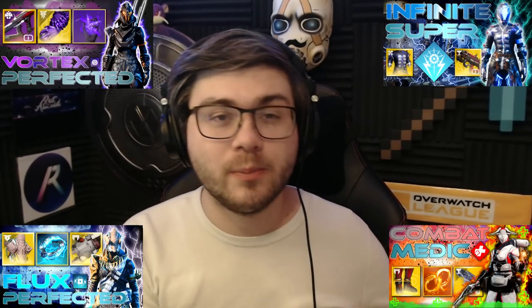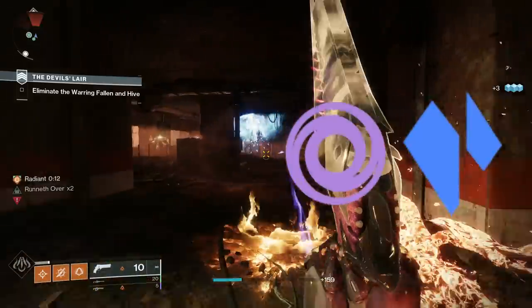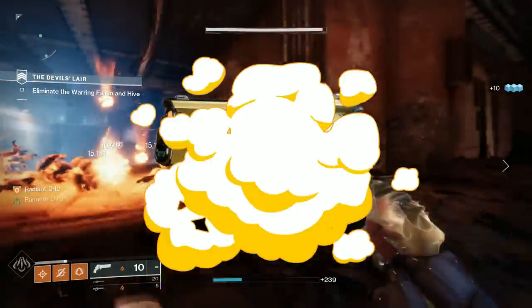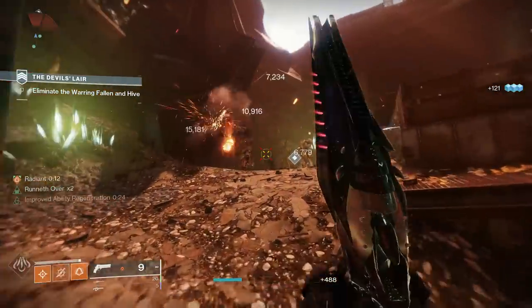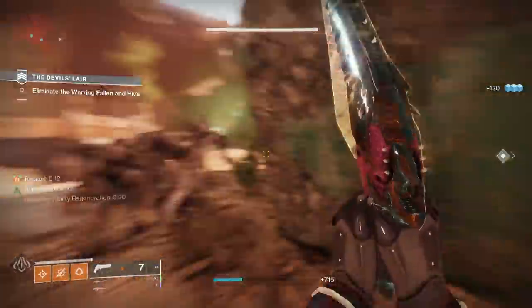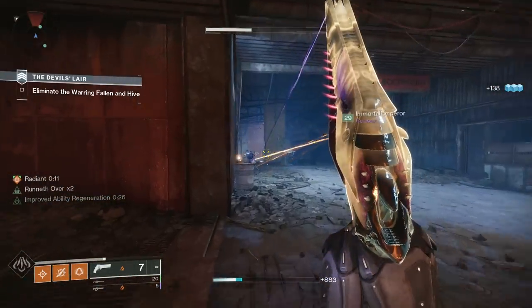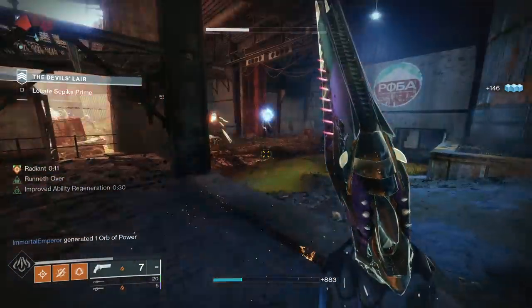In this video I want to take a step away from the builds and go over a lot of weapons that pair extremely well with every single build in the game. With every single subclass having its 3.0 updates, energy weapons are by far the best primary weapons to take on any of these classes, and kinetic weapons are falling behind. Not only do energy weapons have unique benefits when paired with the right subclass, but many come with exclusive element-specific perks that also pair extremely well.